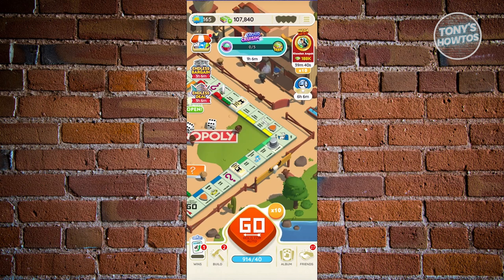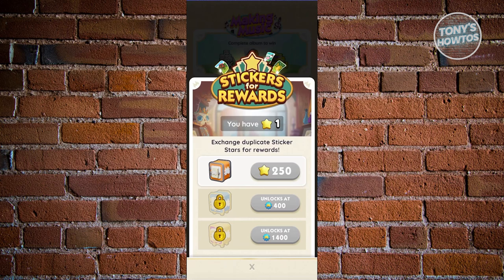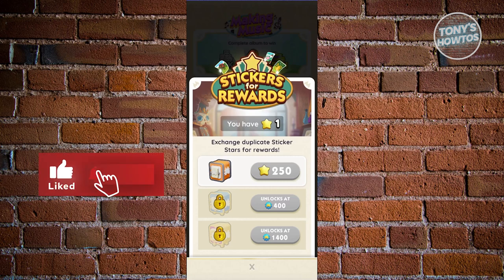Another thing to utilize are vaults and community chest. Vaults are located at the bottom right — go to Album, then tap Vault. The vault section stores your duplicate stickers. If you accumulate 250 duplicate stars, you can unlock a specific vault containing around 170 to 30 dice rolls plus a minimum of three-star stickers — a great way to earn more dice.